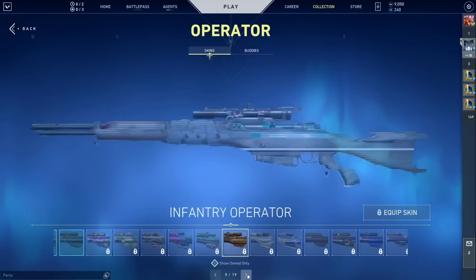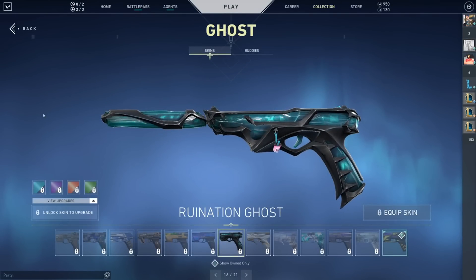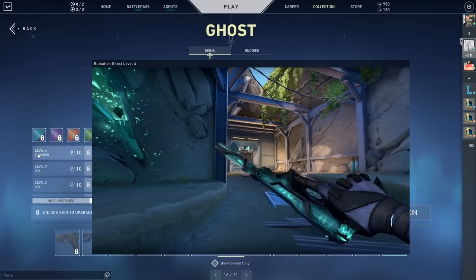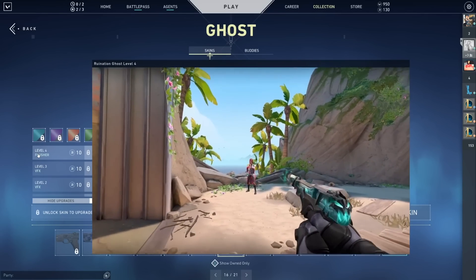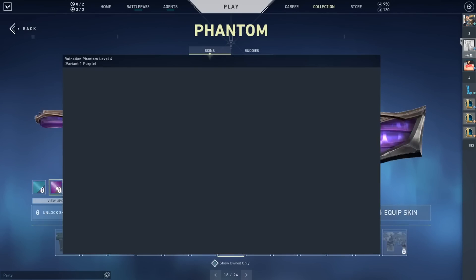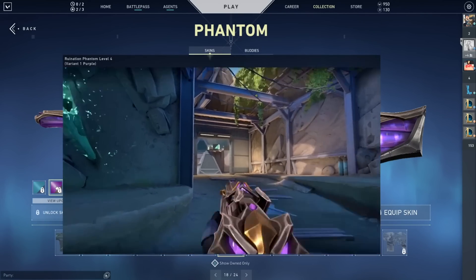Patch 3.01 at 8,700 VP saw League of Legends enter Valorant with Ruination. Ruination was also praised very highly, but on the back of Forsaken just a few patches ago, people weren't sure how much they liked it. Some people just got bored of that grimy, dark theme, and I can understand why. However, in my opinion, the color variants saved the day.